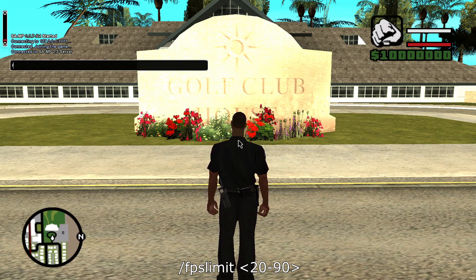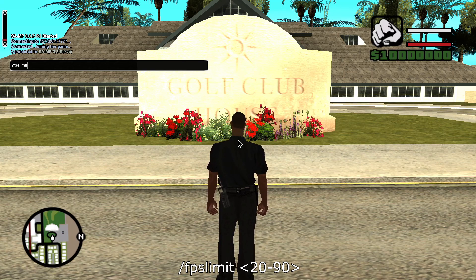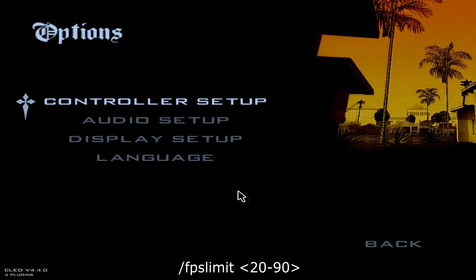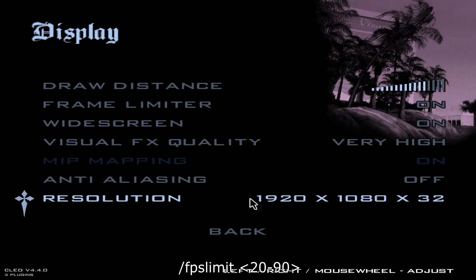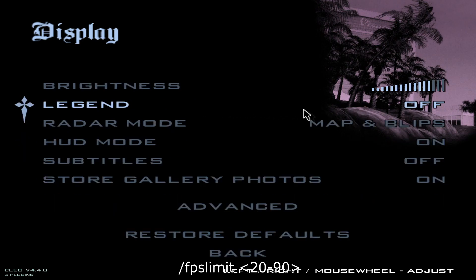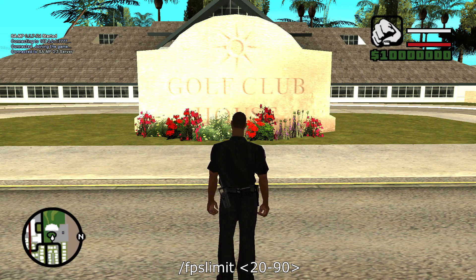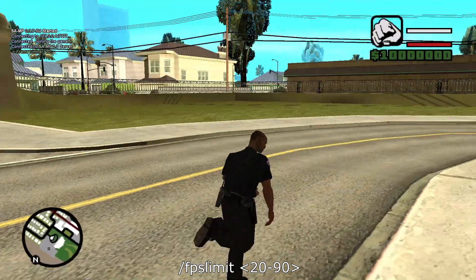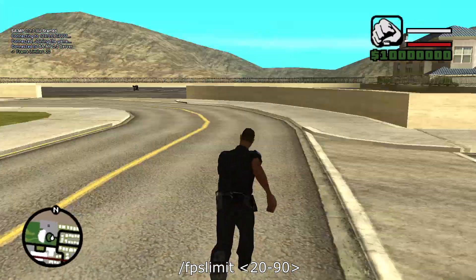The first command is called FPS Limit. This actually changes your frames per second. Before we use it, you have to go to Options, then Display Settings, then Advanced, and make sure you have Frame Limiter on — it won't work unless that's on. The parameters are 20 to 90, so you can change your FPS limit from 20 to 90. It's currently 60, but when I change it to 20, it's super choppy because I'm only getting 20 frames per second.